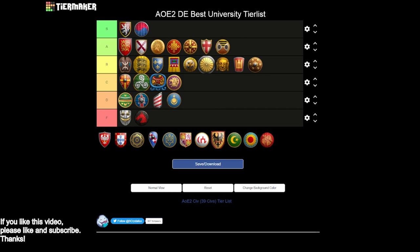Next up we have the Poles, and I think they're kind of surprising — a B tier civ. You get siege engineers, chemistry is giving you bombard cannons and bombard towers, which is a nice combination. You are missing hand cannons though, and you are missing architecture. You have some things, you're missing a couple things. That sounds like a B tier civ.